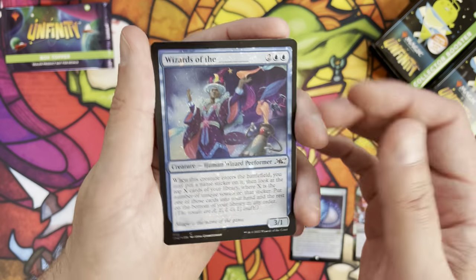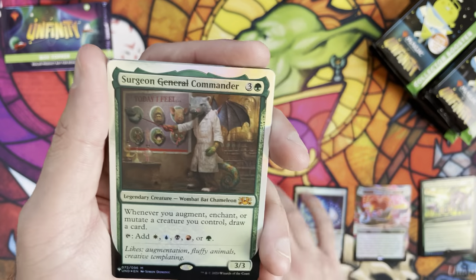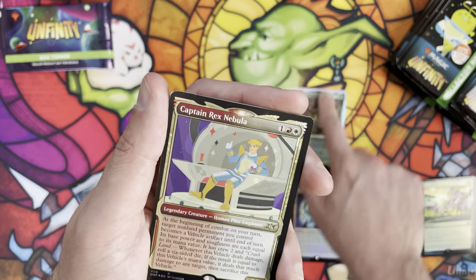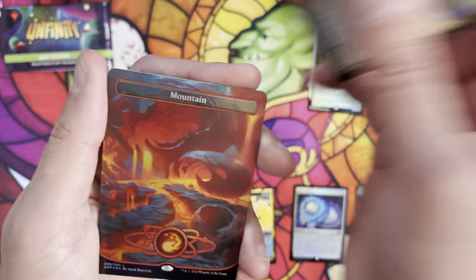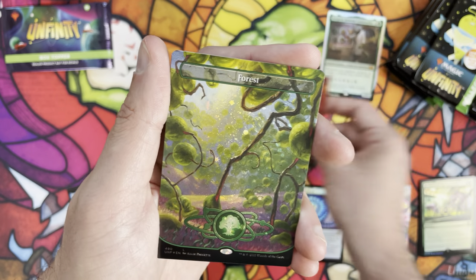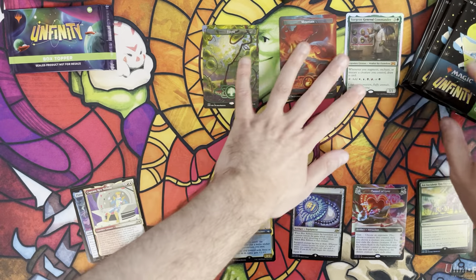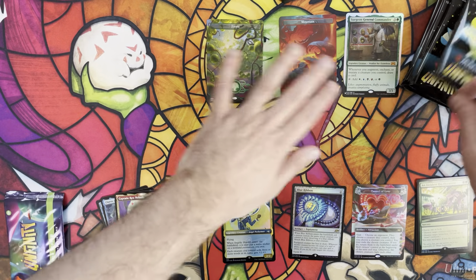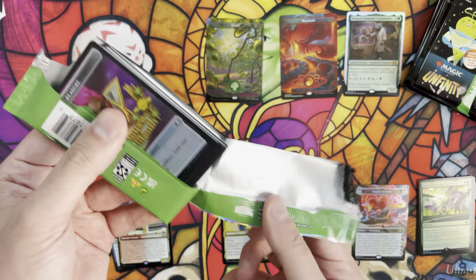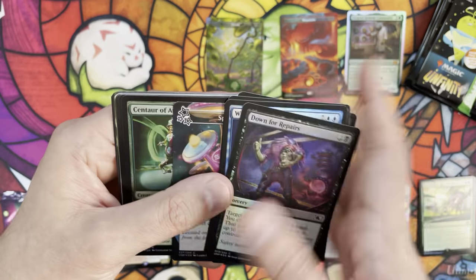These galaxy foils do look nice. I'm going to make this a shorter video than the last one, so I won't stop and Google every single galaxy foil. First pack: mythic - Surgeon Commander, that throwback card; galaxy foil Captain Rex Nebula - that's cool; our first basic land is a mountain; and the galaxy foil slot is a forest - the planet version. The first video I did showed a ratio of about three to one, so we'll track if that continues.